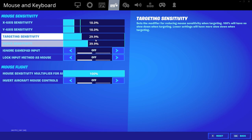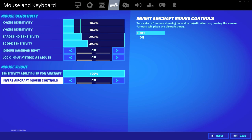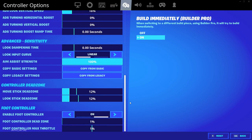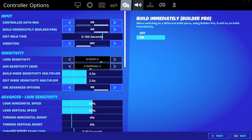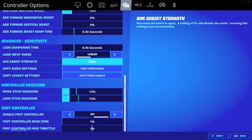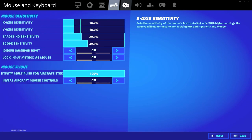Targeting sense I have on 30%. Scope sense 40%. Ignore gamepad input off. Lock input method as mouse off — this way I can just pick up the controller and play, since I have a controller plugged in in case I want to use it. Mouse sensitivity multiplier for aircraft on 100%. Invert aircraft mouse controls off. I'm not going to go over the controller settings because I haven't played controller since September of last year, other than just picking it up to mess around for a few minutes.